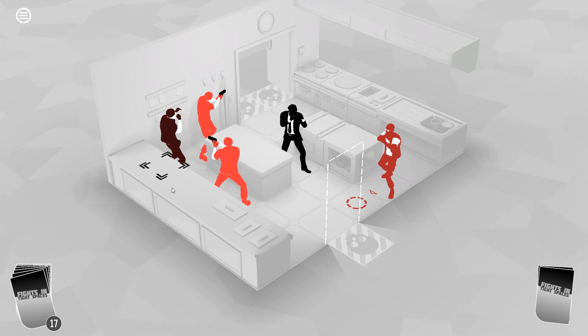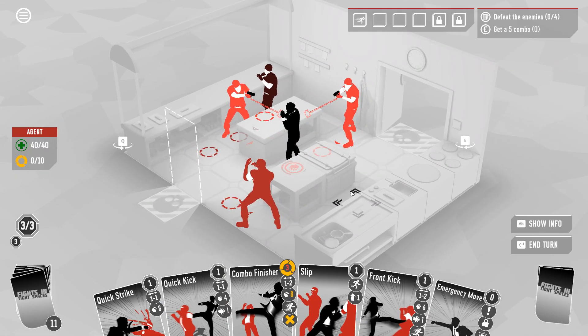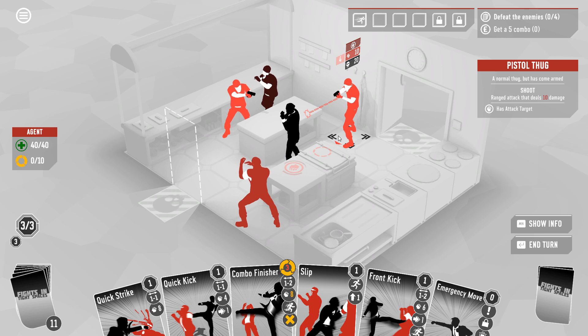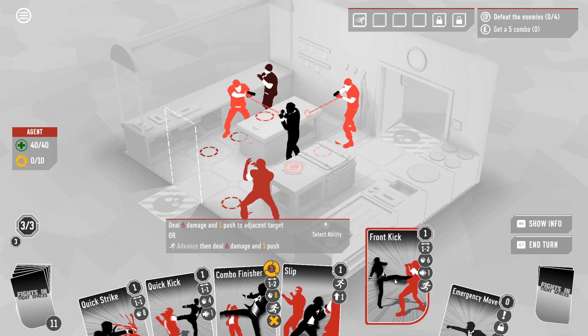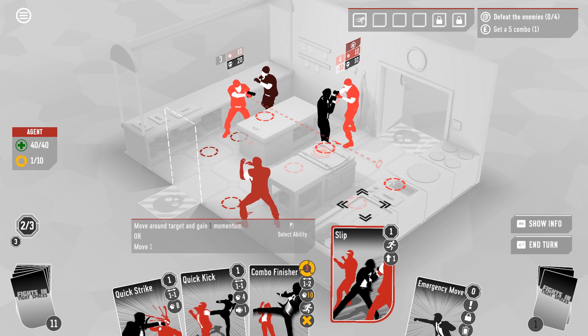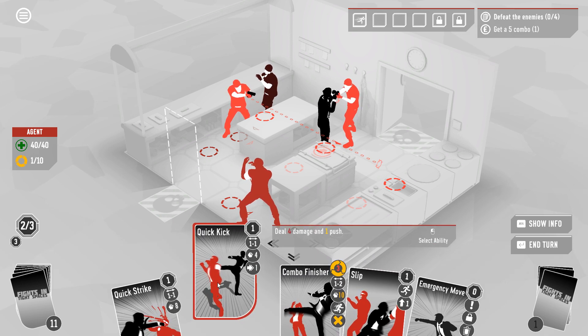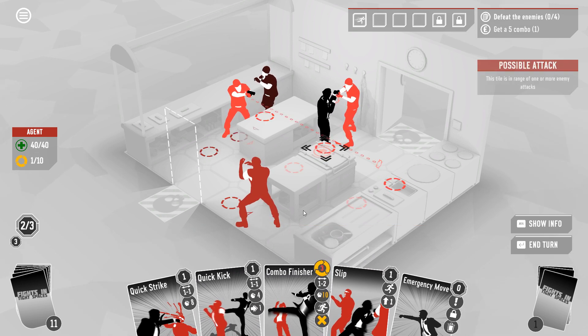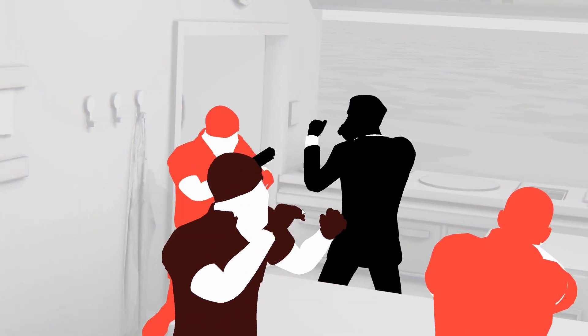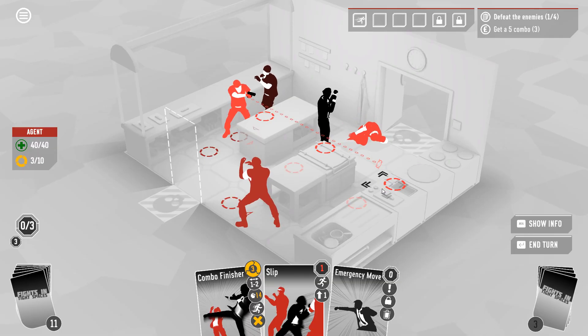Here we have some dudes with guns. If you've seen any of the action movies this game is riffing on, you'll know that those guns are more dangerous to the enemies than they are to us. Unfortunately this turn we're going to have a hard time taking advantage of that. Let's run up on this guy with a front kick and then slip around him — that'll get us out of gunshot range. Actually I probably want to quick kick him first — yeah, we can just drop him.